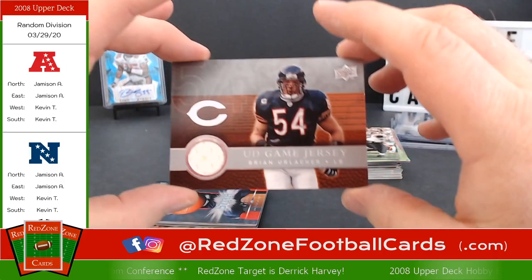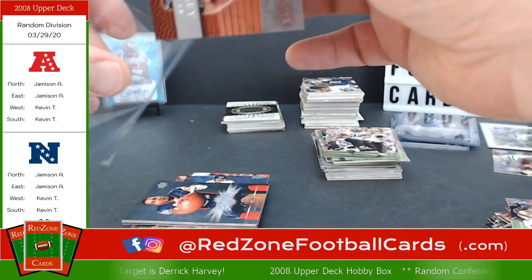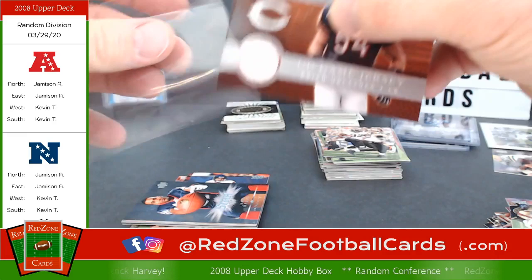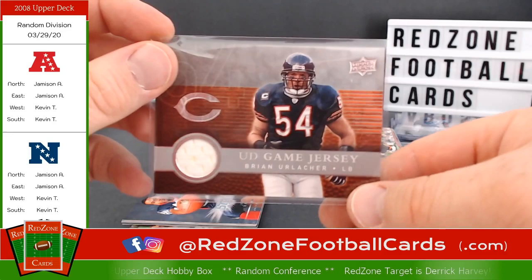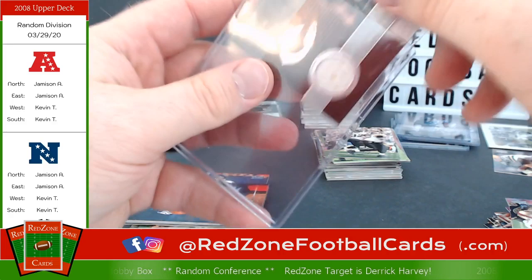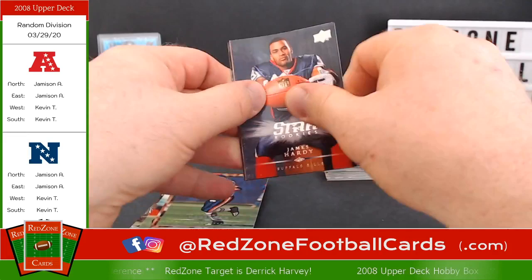This one is Brian Urlacher. All three jersey cards were NFC North — two Packers and a Bears. It says Upper Deck game jersey. You have received a game-used trading card — Brian Urlacher. Not bad looking. He was a really good linebacker.